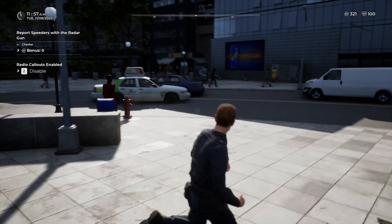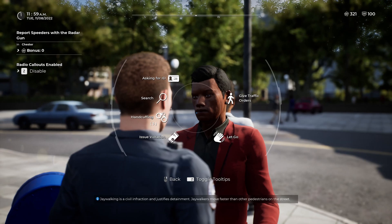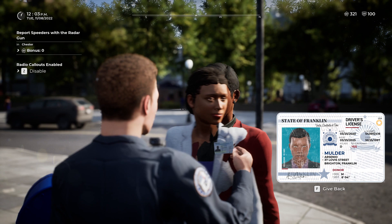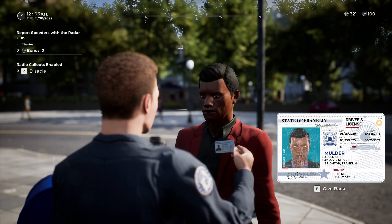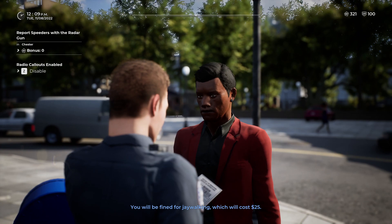Gotcha! 'You're being detained because I witnessed you jaywalking.' 'Yeah officer, I'm in a hurry and there were no cars around.' You just crossed the busiest street in the city — no cars around?! 'Would you show me your ID please?' ID looks valid — that looks like him. No warrants. I was hoping we'd get something good out of this one. Let's just give him his jaywalking ticket and send him on his way. 'Jaywalking — which will cost $25.' 'You're ruining my day.' See you later pal.